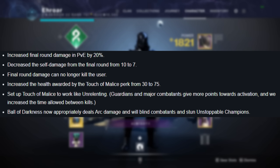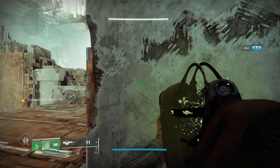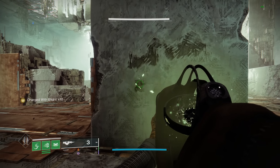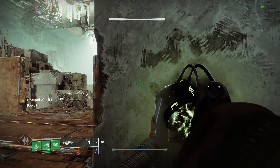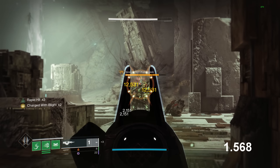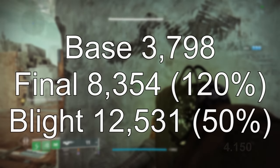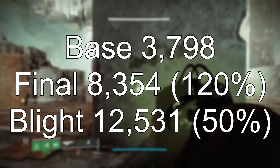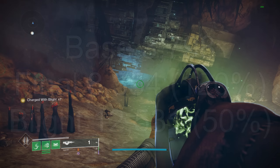Starting off, they increased the final round damage in PvE by 20%, so jumping straight into the damage numbers: it normally hits for 3.8k, then with the final round it goes up to 8.3k, and finally if you ready the Blight, it increases damage to 12.5k for roughly 4 seconds. Recapping those numbers, the final round is now a 120% increase, then under the 4 seconds of the Blight, it's going to be a 50% increase further on top of that.